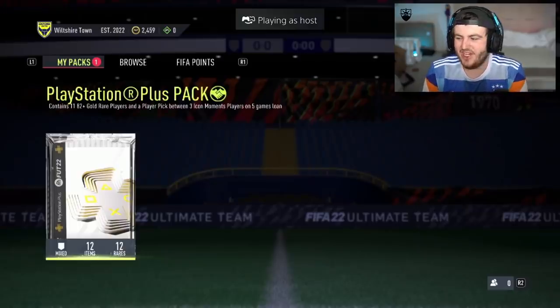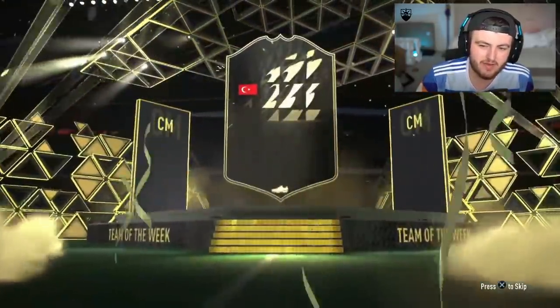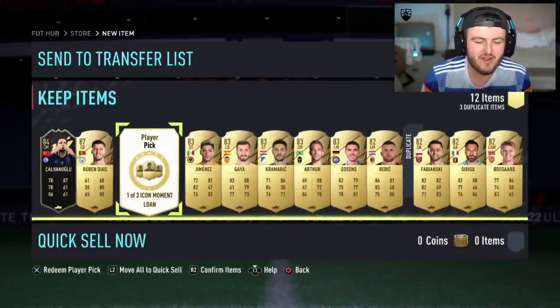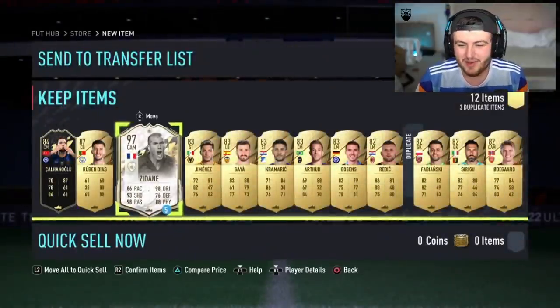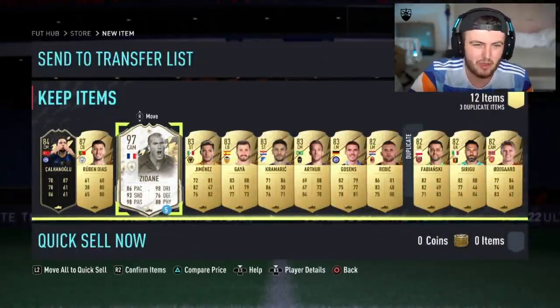Next PlayStation Plus pack. The last one was really good — let's continue with that. In-form walkout, another Calhanoglu, 84 again — not bad. Rubendish dangler walkout as well — very nice. And the icon moments loan: 97 Zidane. Very nice indeed. That is a solid, solid PlayStation Plus pack.